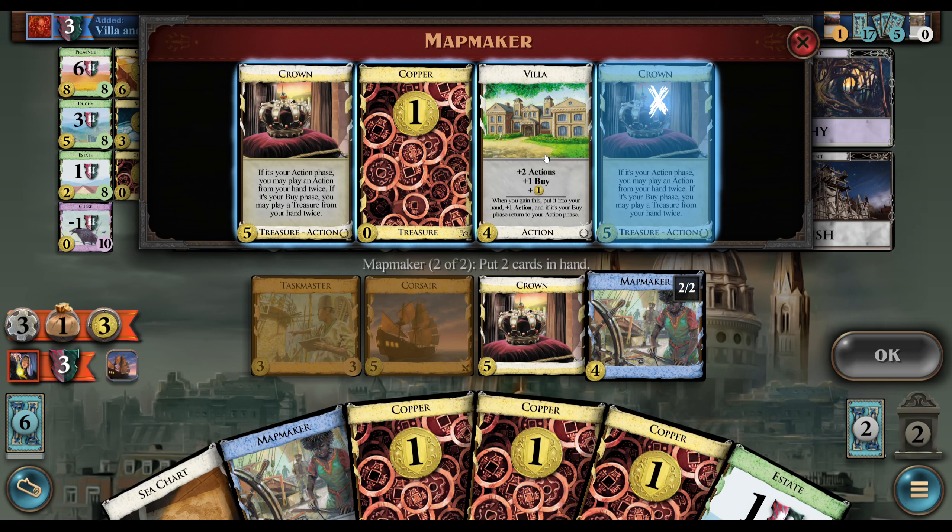I'm not gonna Crown Crown, I'm just gonna do Crown Mapmaker, because of the City Quarter primarily. So now we can Crown the City Quarter itself and get a bunch of action — way more draw than the Mapmakers would give. That was all cool.